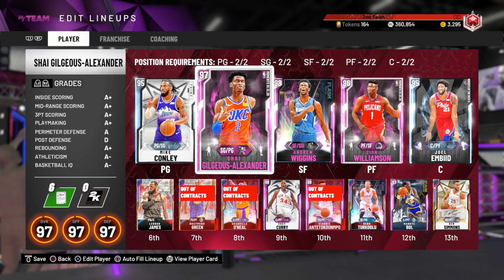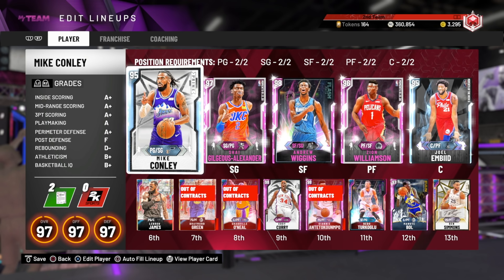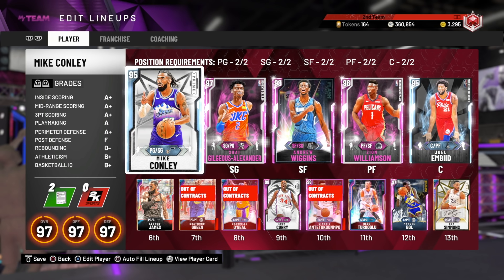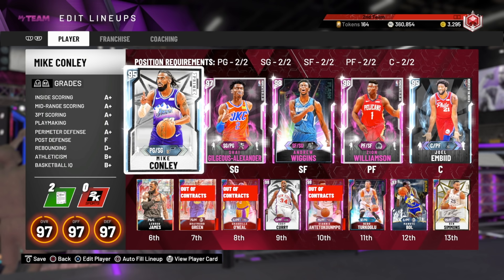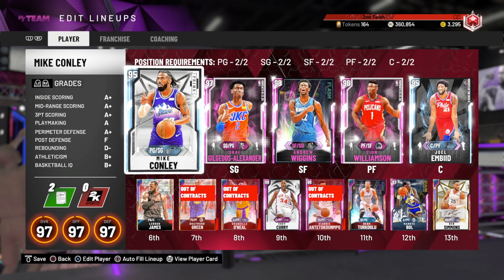Then there's John Stockton and Karl Malone. I don't have John Stockton, so I can't really go over them. But Stockton actually goes up in 35 total stats, which this year in 2K is a lot. And Karl Malone actually goes up a little bit in 3-ball and a little bit in dunk. That's actually the first duo we've seen with any sort of significant upgrade.